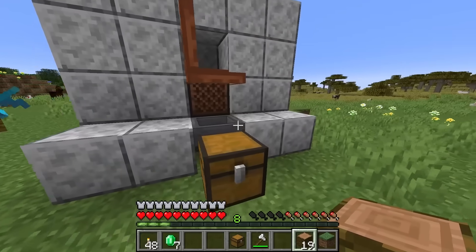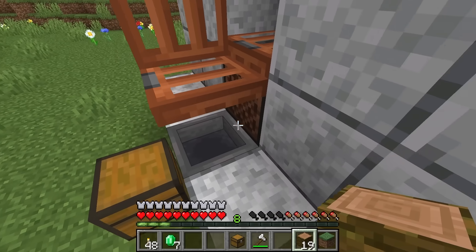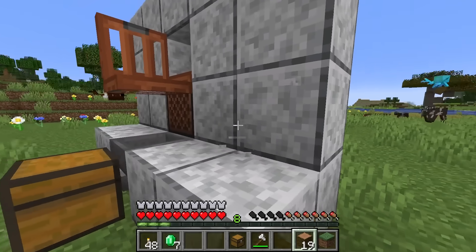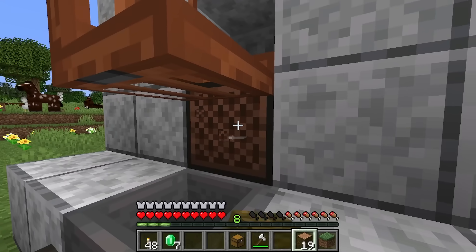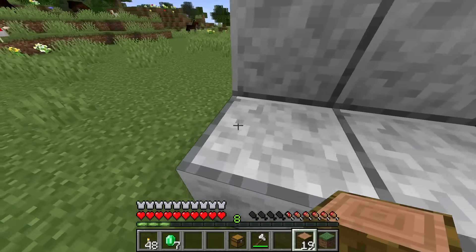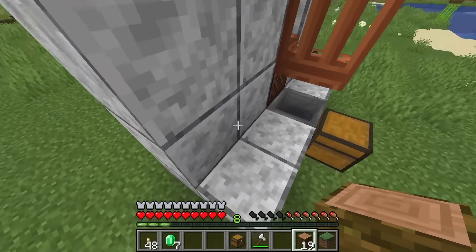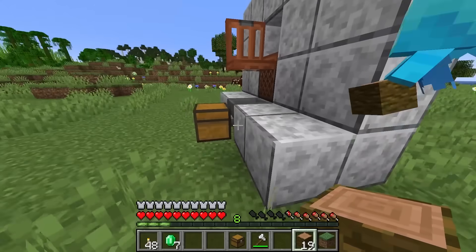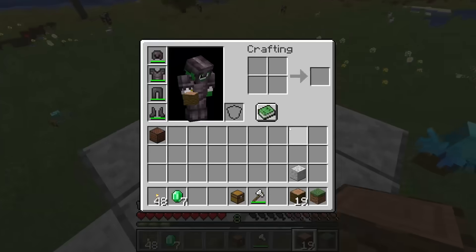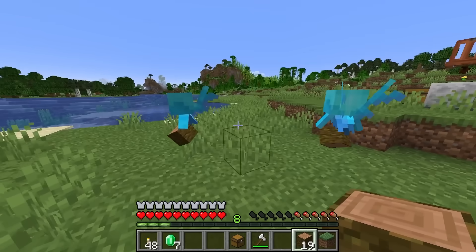To make the note block delivery constant without manually ringing it again, simply put a little clock or timer hooked up to it — for example, two observers facing each other pointing at the note block will make it ring on and off continuously, keeping allays assigned to it. Allays have even been used in item sorter systems since they can sort non-stackable items like swords, which most sorting mechanisms cannot handle.